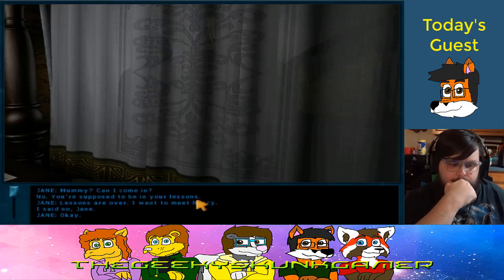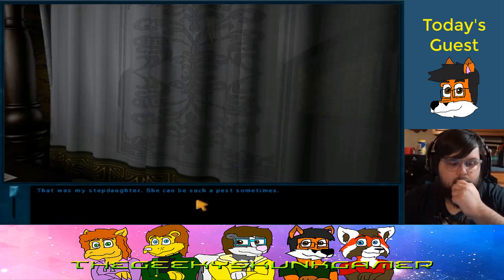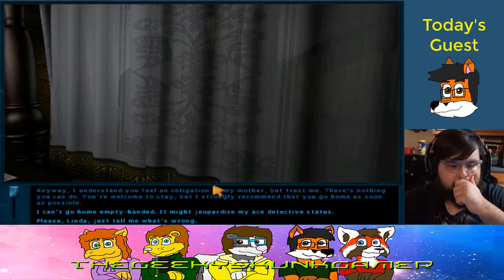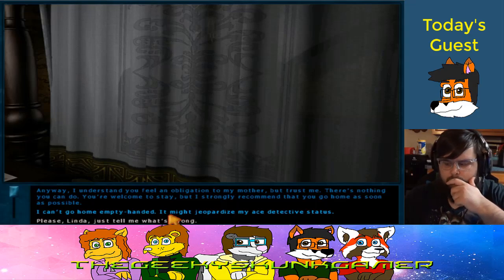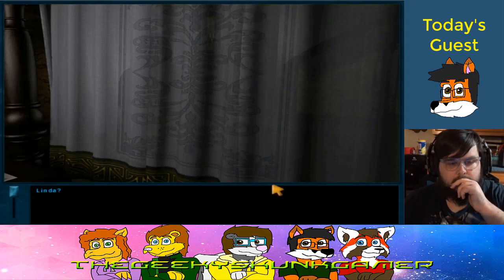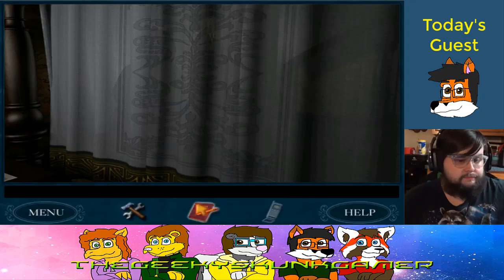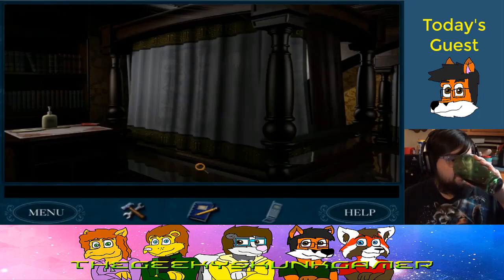Jane knocks: 'Mommy, can I come in?' 'No — you're supposed to be in your lessons.' Couldn't make it one episode without having her, could we? Nope. Linda: 'That was my stepdaughter — she can be such a pest sometimes. I understand you feel an obligation to my mother, but trust me, there's nothing you can do. You're welcome to stay, but I strongly recommend you go home as soon as possible.' Nancy: 'Please, Linda, just tell me what's wrong.' Linda goes silent. 'I'll let you rest, but I'll be back.'